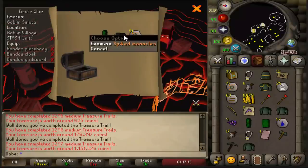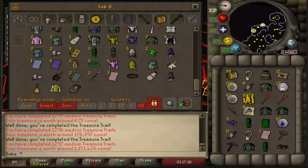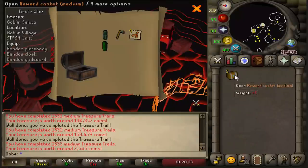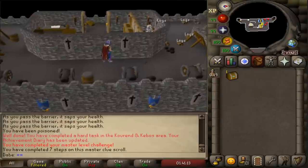Manacles — I keep calling them shackles but they're manacles. That is manacles number four. Three medium caskets left. You know I'm going to get a master clue on the last one — yes, just knew it was going to happen.